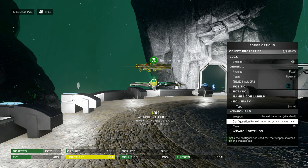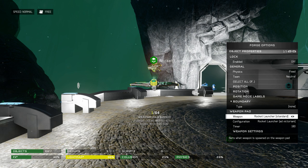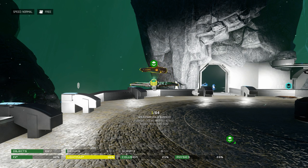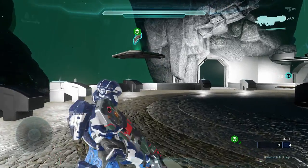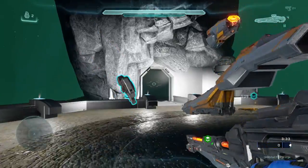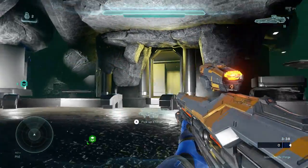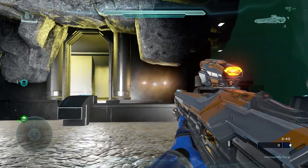This one is particularly interesting. Let's go down and switch to a rocket launcher. We'll switch that to the Ad Victorium, and then switch the configuration to a single-fire weapon — we'll go with the light rifle. So it should be a light rifle that fires three rockets, and the Ad Victorium rockets are homing if you aim down sight.